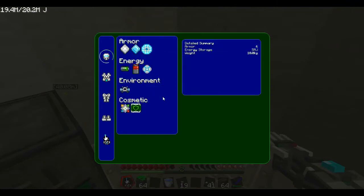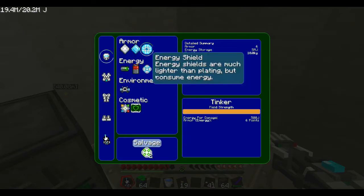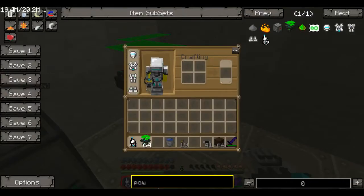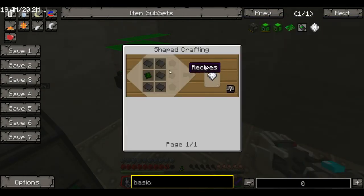What you want to do is click on one of these things and it'll show you the mats — or materials — that you need to make this. So we need a basic plating. Then you're going to look up basic plating, and you want to know the recipe, and it's this.